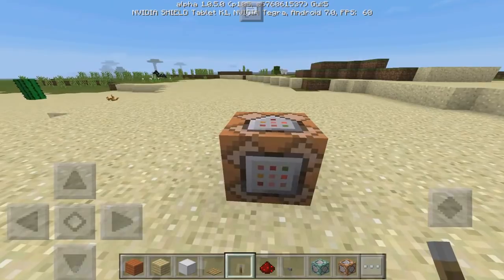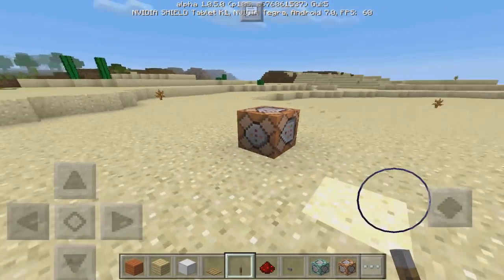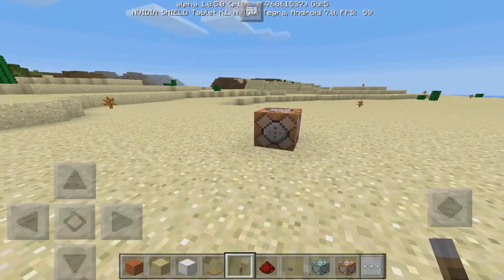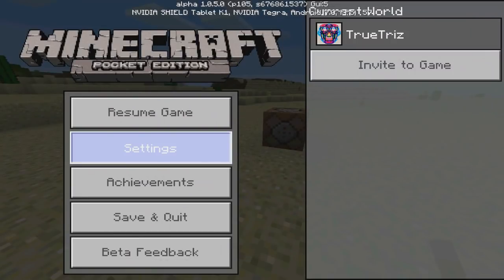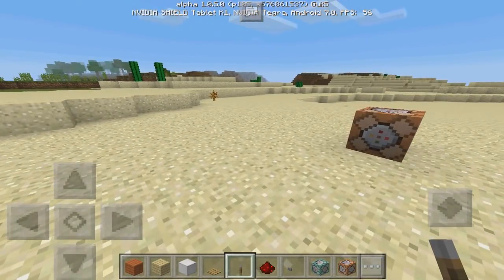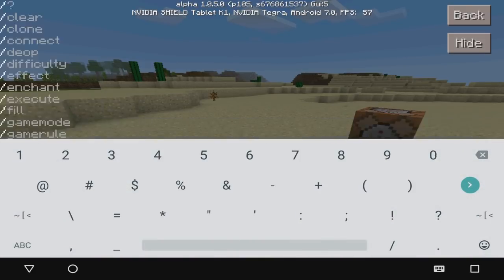First things first, if you don't know how to actually spawn or make a command block in Minecraft Pocket Edition, you need to make sure that your game actually has cheats on. If you go into your settings, you can see I have my cheats on — it's like normal commands — because that's the only way you can possibly get it right now.